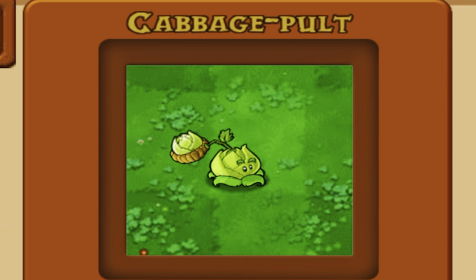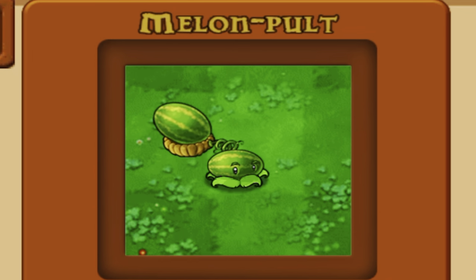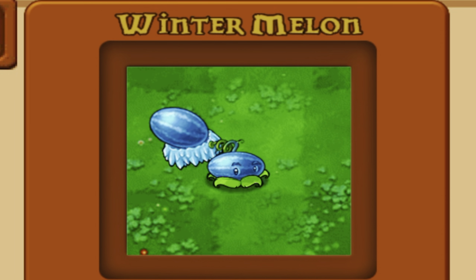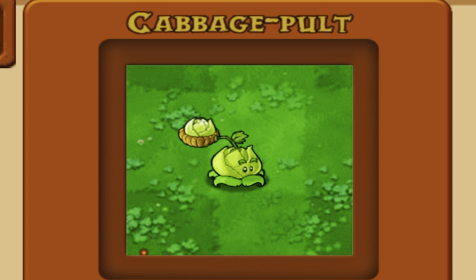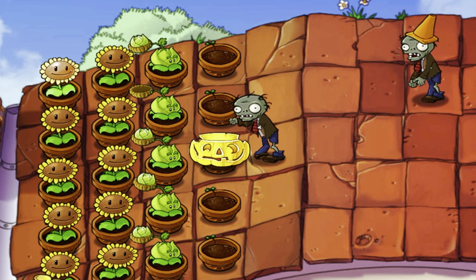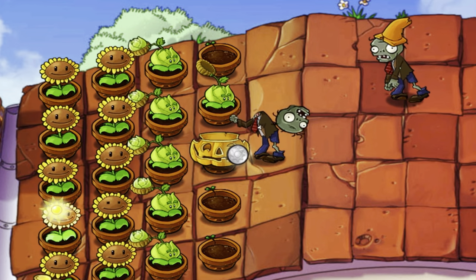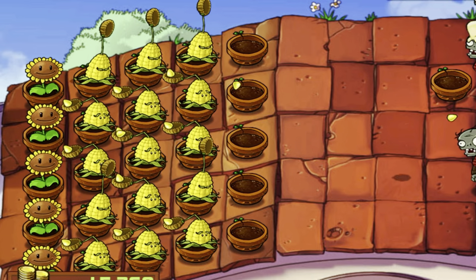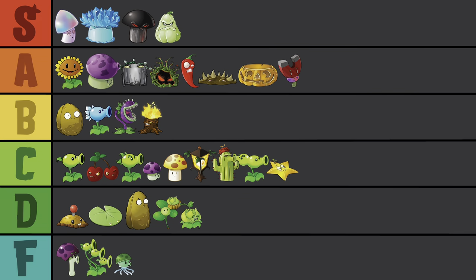Does anyone use Cabbage Pult? The Kernel Pult is definitely better, the Melon Pult is better than the Kernel Pult, and the Winter Melon is better than the Melon Pult. So does anyone use the Cabbage Pult? It ain't bad and it does its job — it can launch over that slope — but I'm gonna choose Kernel Pult every time over you, buddy. D-tier.